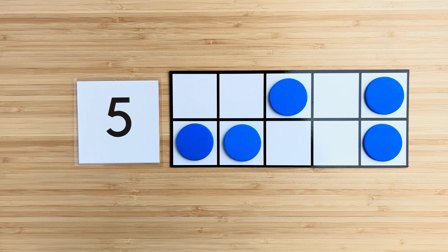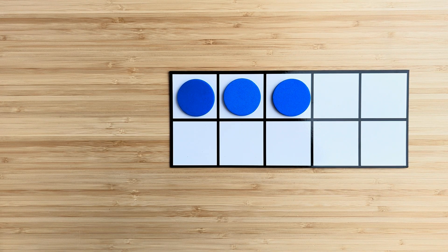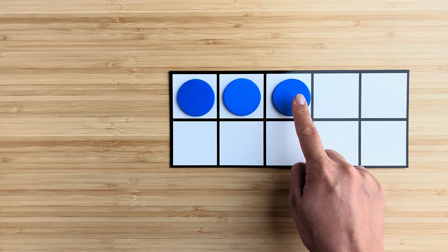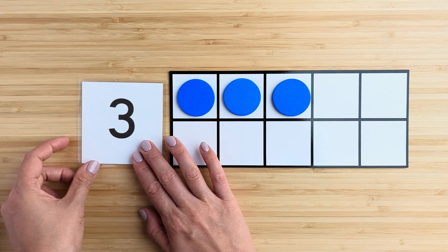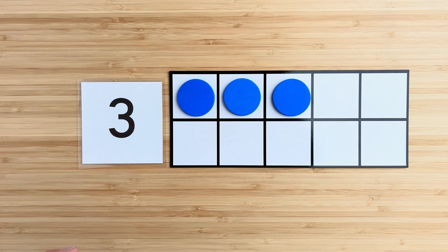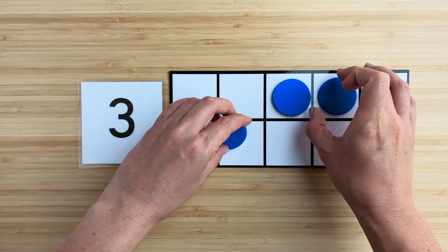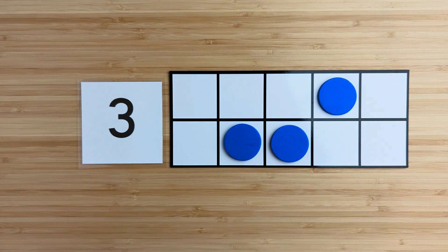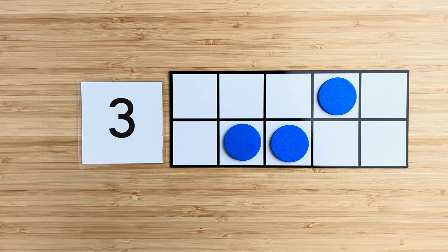Good job. Let's try another one. How many in all? Point and count. One, two, three. Three. There are three blue circles. What if I move them around? How many in all? There are still three blue circles.